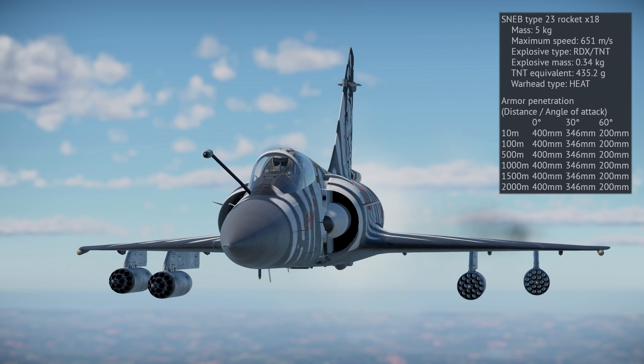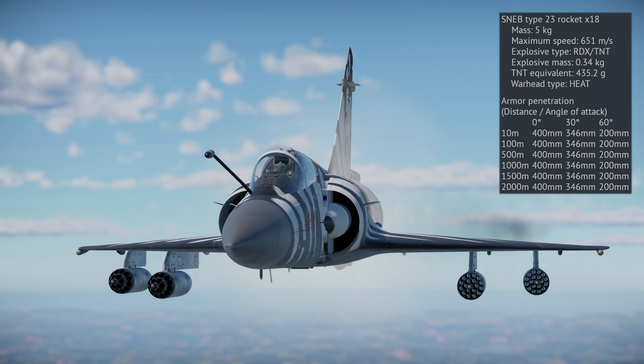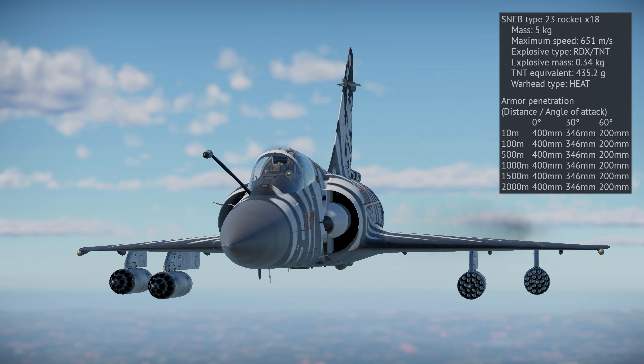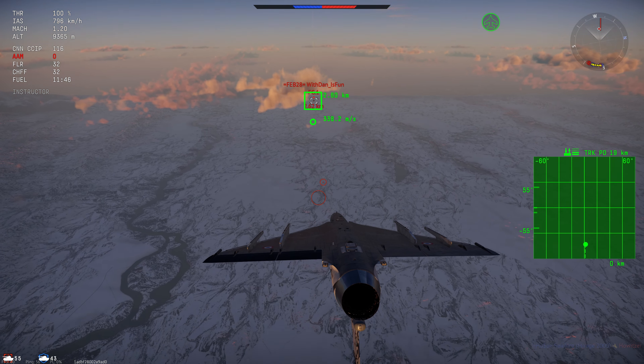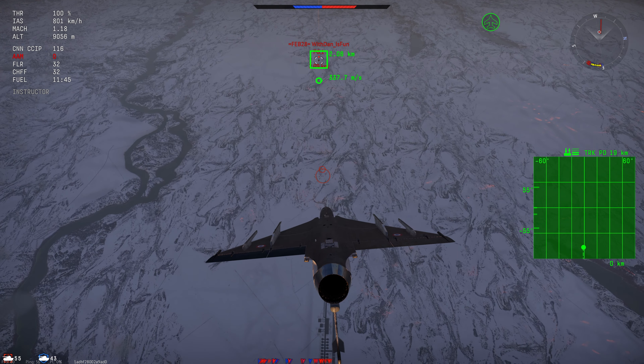The SNEB Type 23 rockets travel at 651 m/s and carry a TNT warhead containing 435g of TNT. This, combined with the high-explosive anti-tank warhead, gives the rocket 400mm of penetration — pretty decent, but nothing too special.